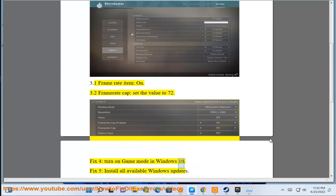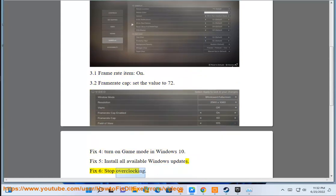Fix 4: Turn on Game Mode in Windows 10. Fix 5: Install all available Windows updates. Fix 6: Stop overclocking.